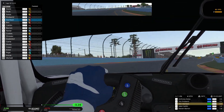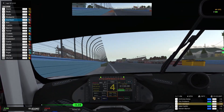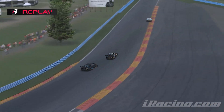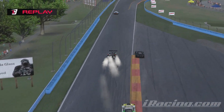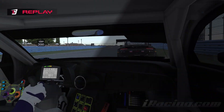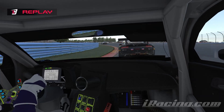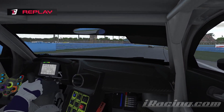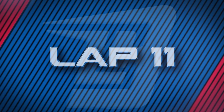Coming through the final corner, it looks like something's happened behind us — Chechu has fallen off the relative board. Let's take a look: following Chechu, he's got into a spin and Catlin has got nowhere to go. He ends up tagging him from behind and putting him even harder into the wall, but Chechu had already lost the car — there really wasn't much that Catlin could do about that.